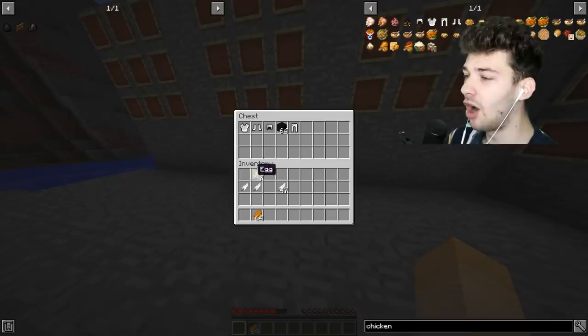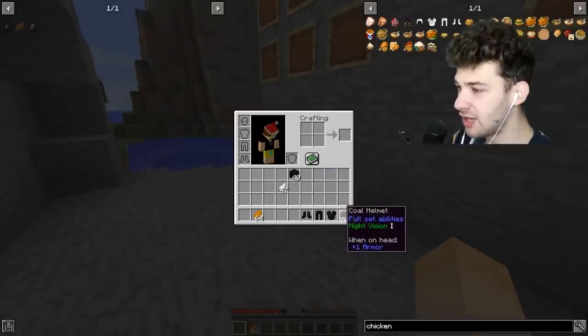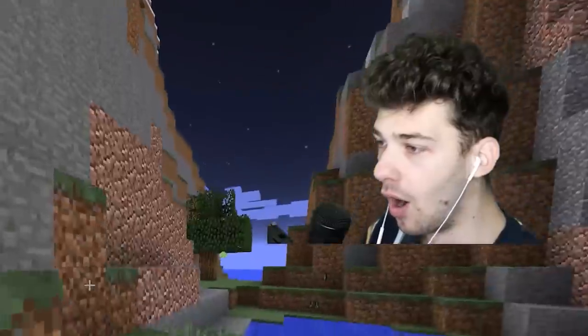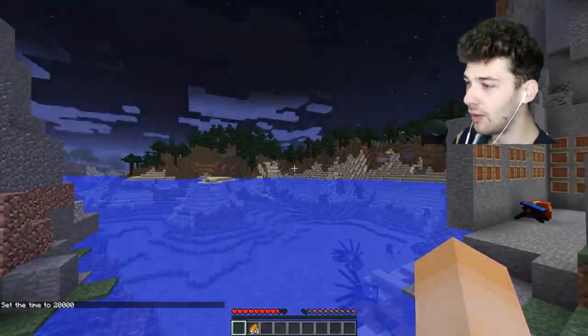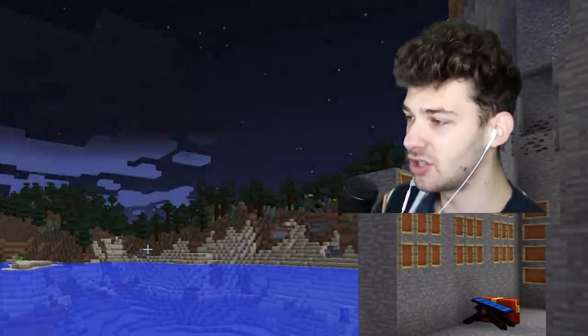I take off the chicken armor and it's time to make coal armor. You craft it the same way as the regular recipes. Coal armor gives you night vision one. Let me set the time to 20,000 to make it nighttime - and wow, these give you night vision. If I take it all off the effect goes away in about five seconds and the difference is crazy.